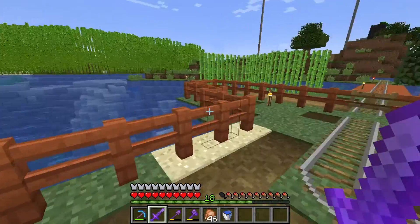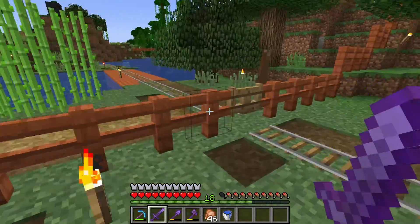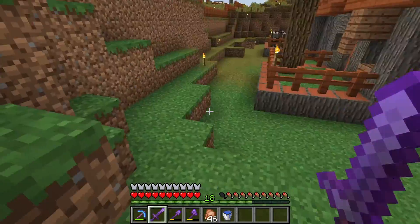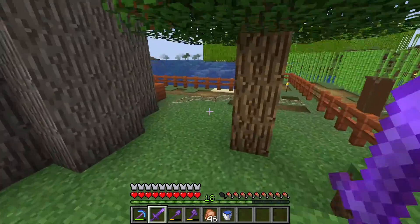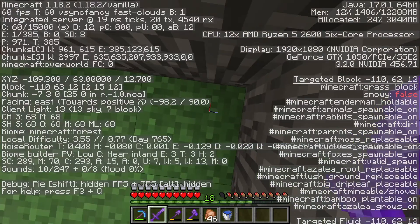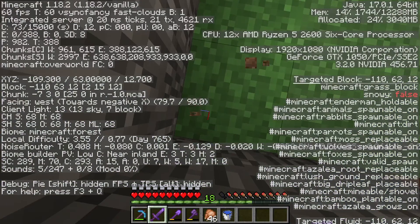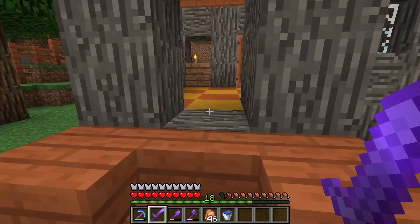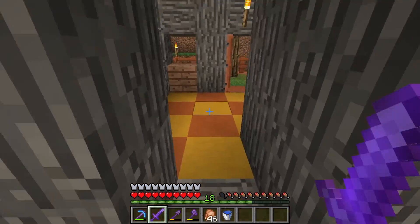So this is my village, and it is completely fenced off. It's also completely lit up so no mobs can spawn. And obviously with the new 1.18, basically mobs only spawn at light level 0. So normally in 1.17 this would be bad, but this is fine now. Mobs cannot spawn in here at all.